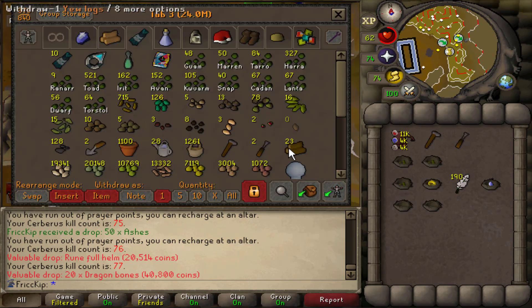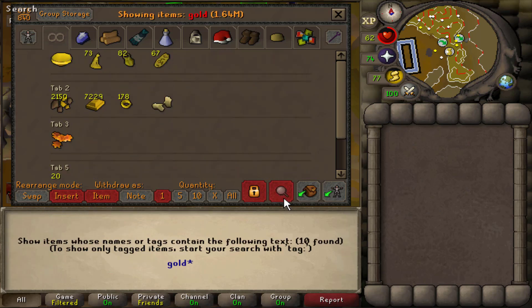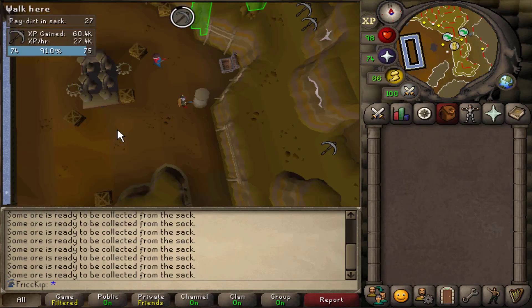Right now we have 20 golden nuggets and we need to get to 100. Luckily I have the upper level unlocked already. I've done a couple hours of Motherload Mine and it's time to get back to things. But before going back to Cerb, it's kind of late right now.